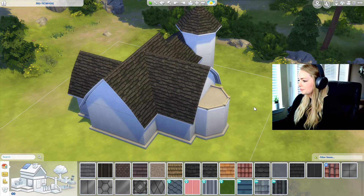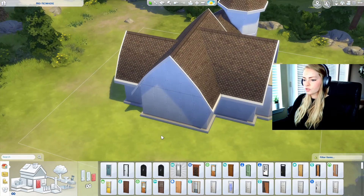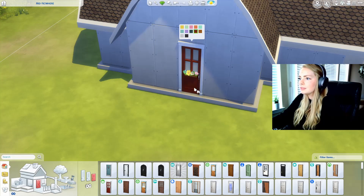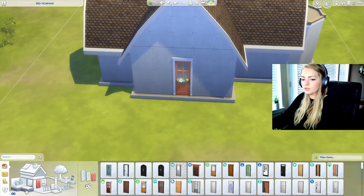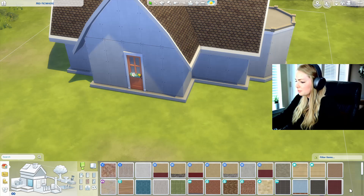I always use this roof tile. Maybe I should use something else — maybe this one, it's a little bit more brown. For the door, maybe the Nifty Knitting one. Is the red a bit much? Maybe I'll do a peachy color. We'll go with the peach and then we'll add the wallpapers and see where we go from there.